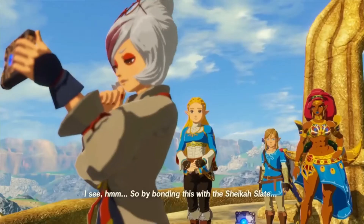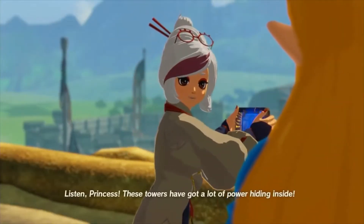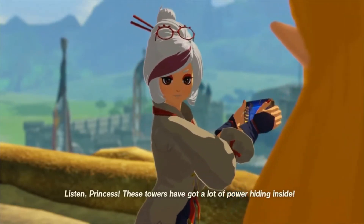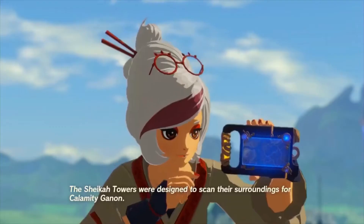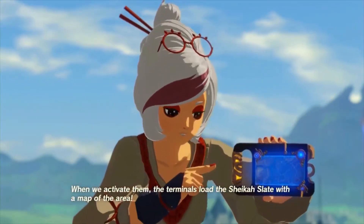By bonding this with the Sheikah sleep... Pura? Listen, Princess. These towers have got a lot of power hiding inside. The Sheikah Towers were designed to scan their surroundings for Calamity Ganon. When we activate them, the terminals load the Sheikah Slate with a map of the area.